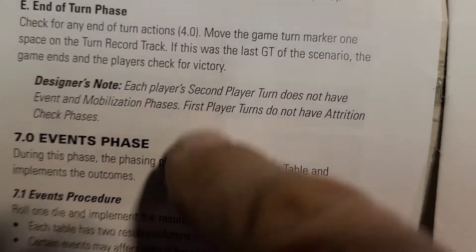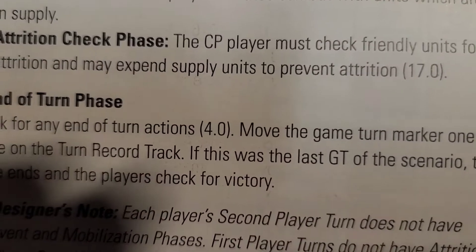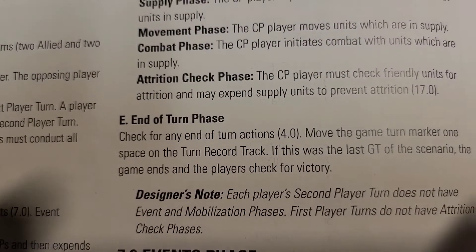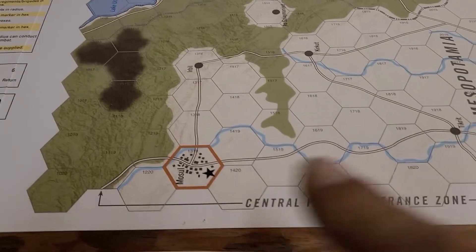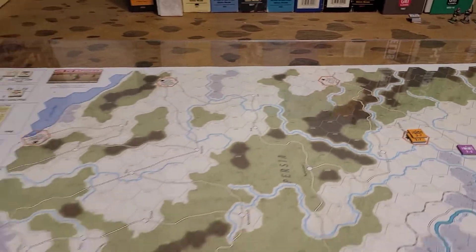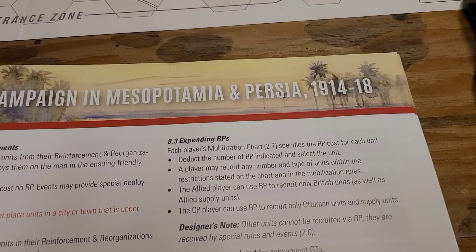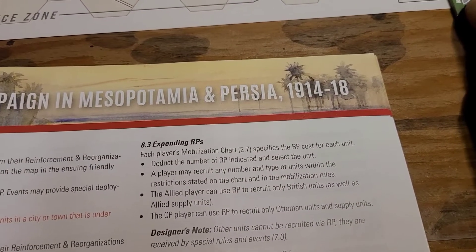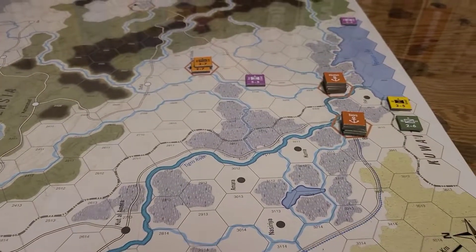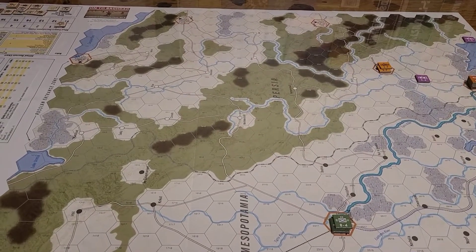We are all excited because that'll be it. We go to the victory check condition — section 4.0 — and the only sudden death victory would be if one player owns all the victory point hexes. Game turn marker turned — it is now the winter and spring, the cool and wet fighting season in the Persian Gulf or Persia. Be back.